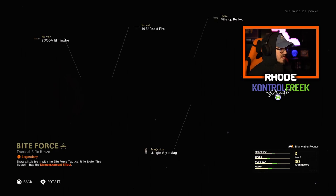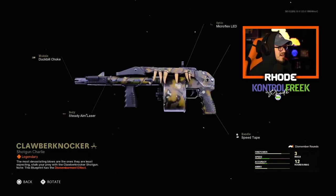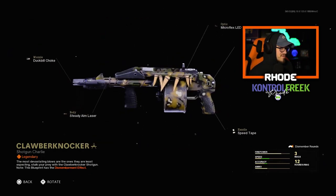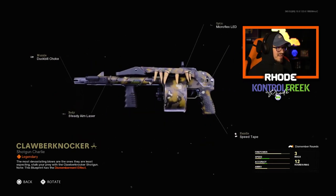The bundle includes the Bite Force tactical rifle — a legendary dismemberment effect M16 — which may be the new meta in Warzone since nothing changed in the update. We also have the Street Sweeper with a dismemberment effect as well, which looks really cool with those teeth or bones on it.